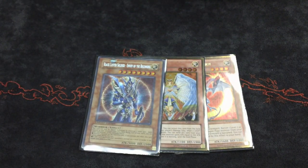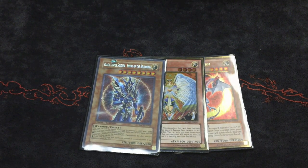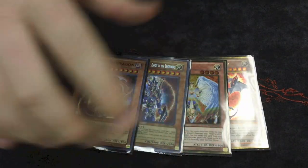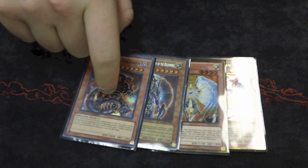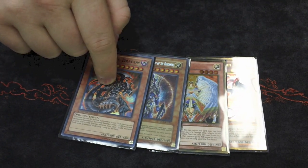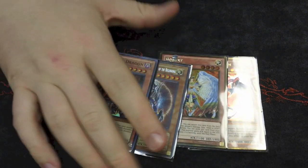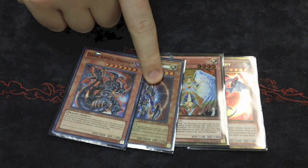You play a lot of Lights — three Denko Seka, three Wyverburster — plus your Constructs on top of that. And then you play one BLS. You get this a lot. You search it out with Eclipse Wyvern and then you'll be able to get BLS out of your Remove from Play zone very easily. It's a blowout half the time when you open Fusion, Denko Seka, and BLS.